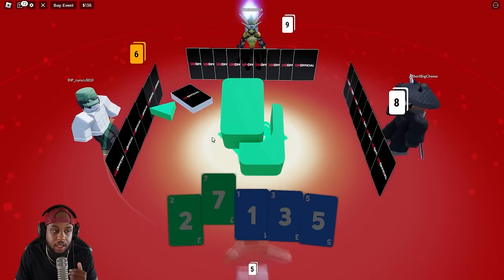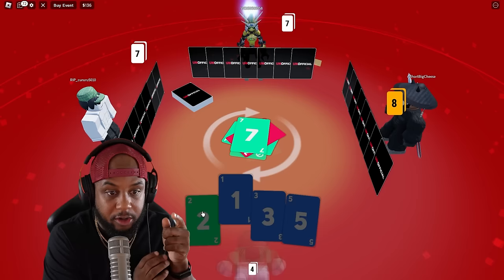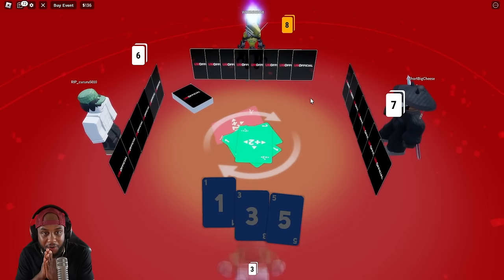Five cards left. Let's throw the seven out there. I got four cards left, I can taste victory. He switched it to red. Okay, he went back green — appreciate that. I should have switched it to blue but it's all good. Plus two, he made him grab two cards and now he has nine. I can taste victory.